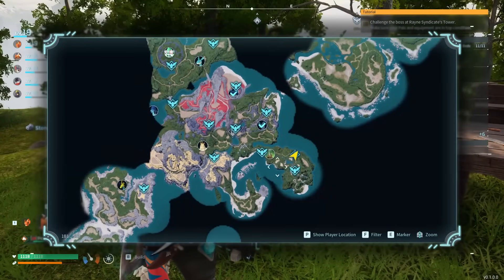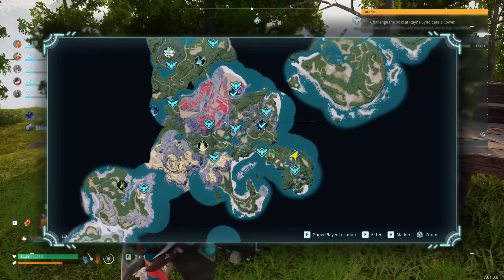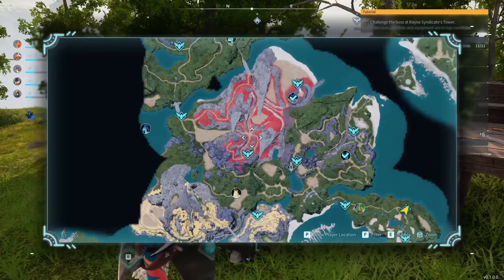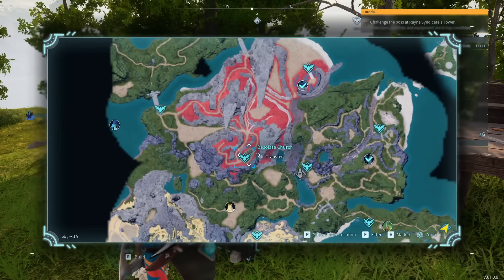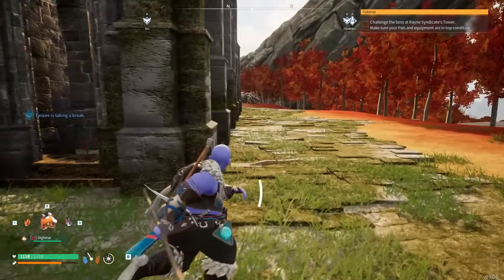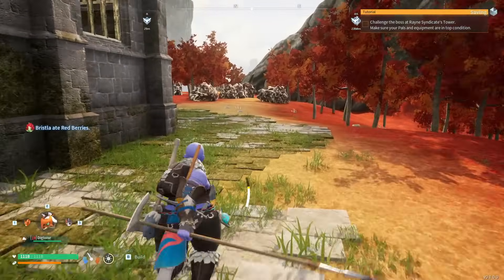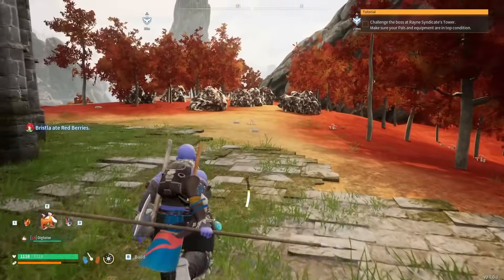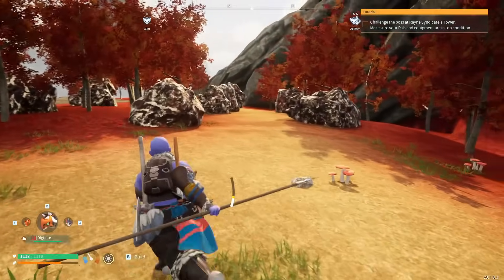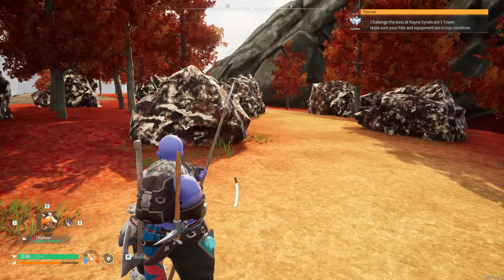One more tip: using the fast travel system, go to the Plateau of Beginnings area and head over to the red area at the very south — the Desolate Church. If you go around to the back of it, you're going to see there are a lot of stones you can mine that will each give you ore.